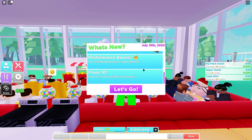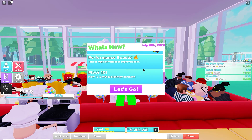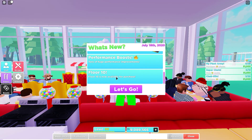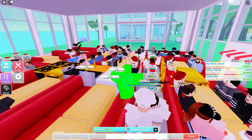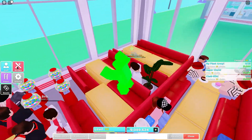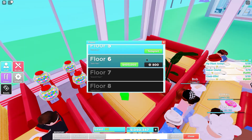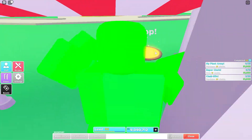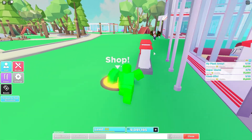I can already tell the performance is better because my laptop is not plugged in right now, so it should be lagging a bunch, but it's not — so I'm really happy about that. Floor 10 is now available for purchase. I haven't bought all the floors yet and I don't really see the point in doing that for me yet, because I'm getting a bunch of customers anyway.